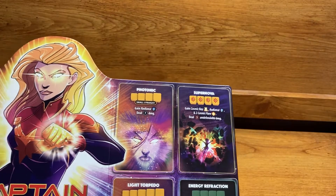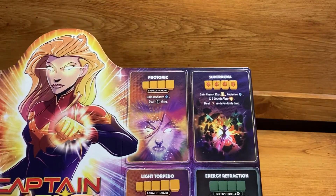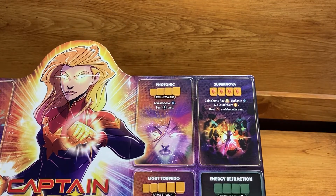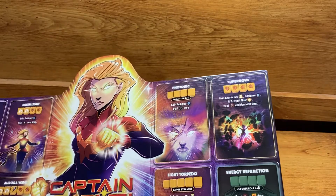Supernova requires four Holostars — your penultimate or sub-ultimate move. You gain Cosmic Ray, Radiance, and two Cosmic Flare, then deal five undefendable damage. Pretty good all around — you get a bunch of status effects.